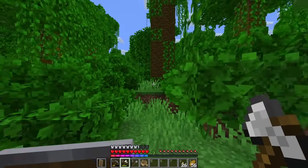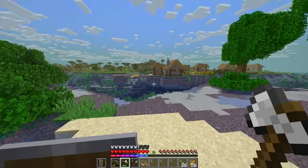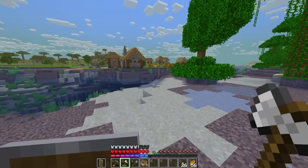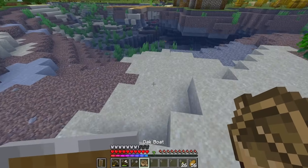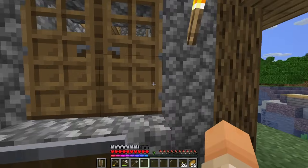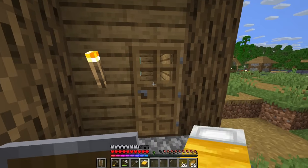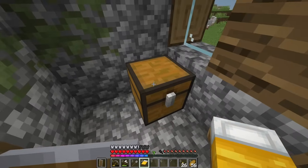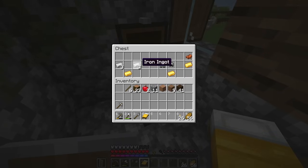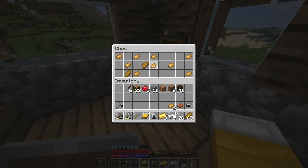I see a village — all right, what if this one actually has some chests in it, unlike the last one? I'll use my boat, it's easier. Oh a blacksmith, nice! Okay, what do we got — anything good?